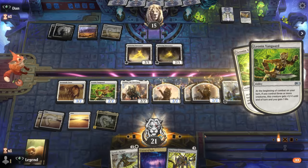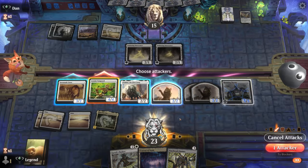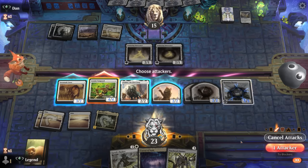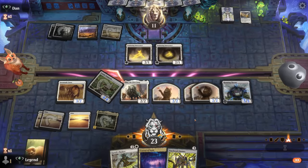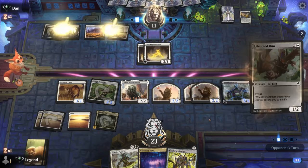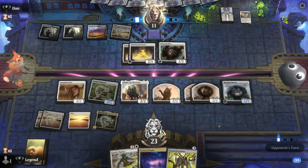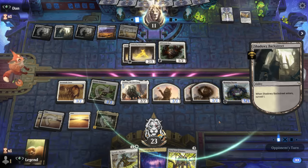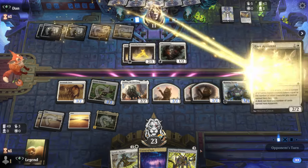Vanguard also triggers twice. I don't want to send in the 2/2 necessarily because next turn we can make it a 3/3. They don't double-block, and the opponent tries to gain more life. They're pretty far behind on board, but a board wipe could let them easily recover. Another Heir Apparent goes to the graveyard; they run one out — so just a 2/2 for now.